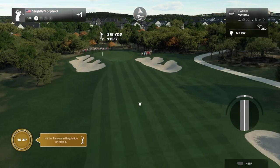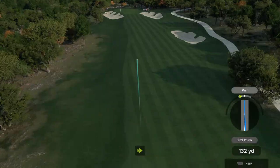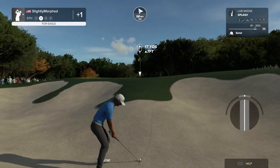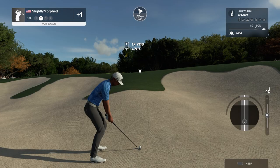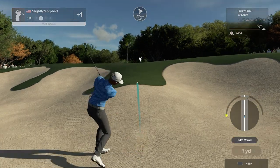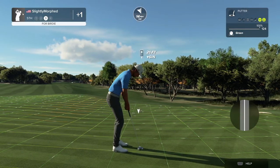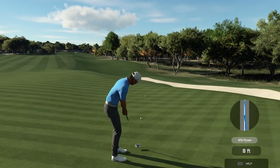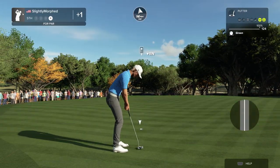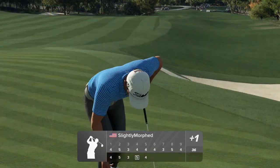Setting up on a short par four. Something was amiss on that swing. Let's get out of this bunker. That should be good. This one is for the birdie — went right by. Six feet to the cup. Nice putt, that's in there for par.